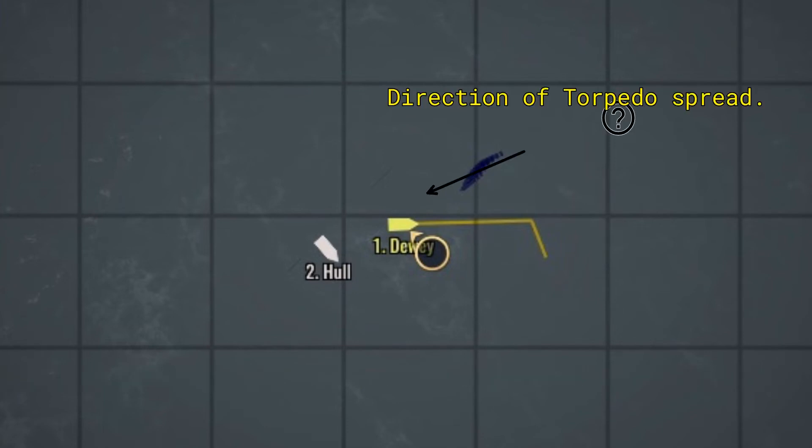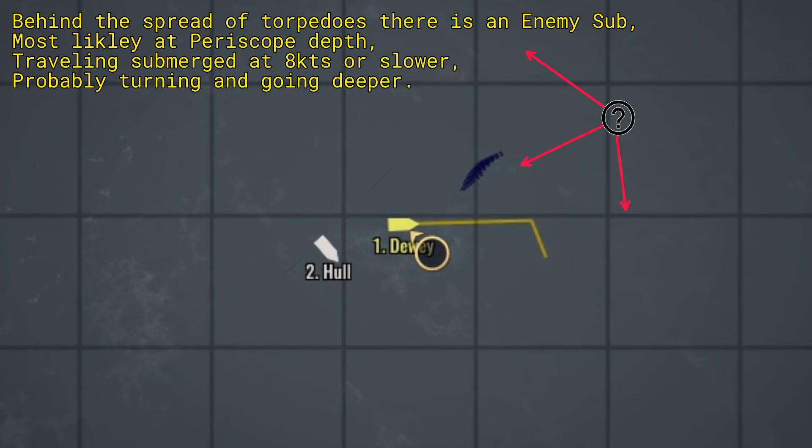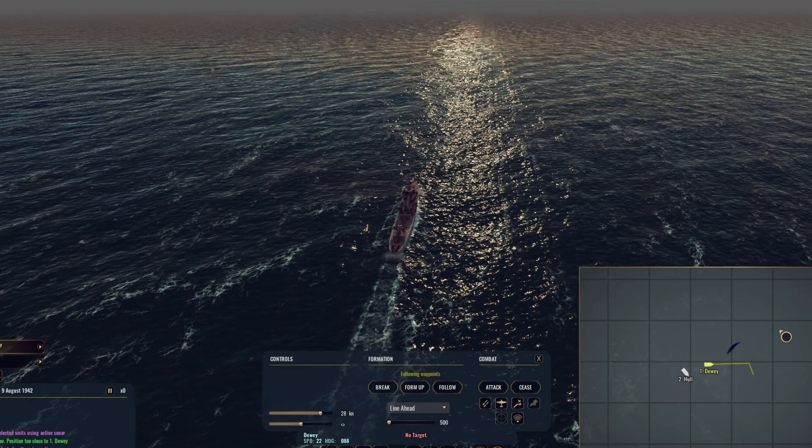Somewhere behind that spread is the submarine itself. A submarine can be going straight, turning left, or turning right, and it can also be going deeper. So if they're smart, they'll already be avoiding detection attempts. What we have to do is get past the torpedoes, get past the threat itself, and then find a good spot on either side of the sub — hand-railing it to see if we can find it using active sonar.